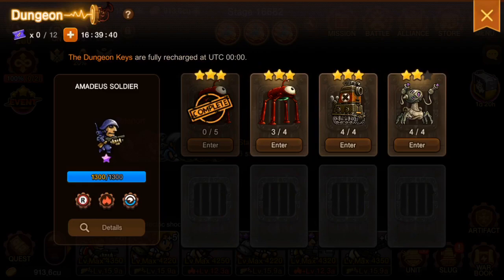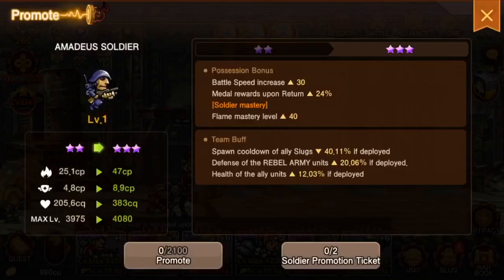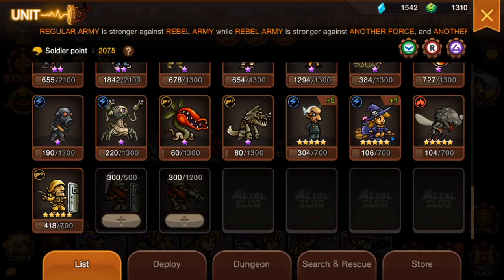This guy is super close — with this purple-looking soldier I could just go to the dungeon and get him quickly. Every time you finish one mission that's 10 pieces, but you can only get a max of 50 pieces when searching, which is why it makes Search and Rescue super viable.